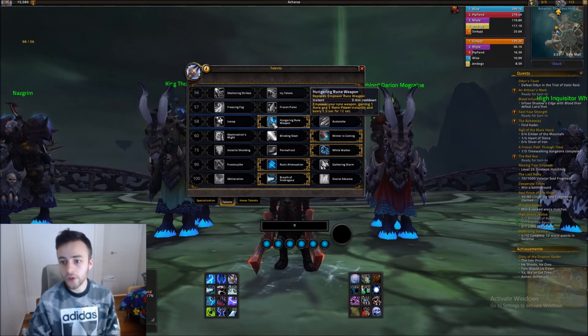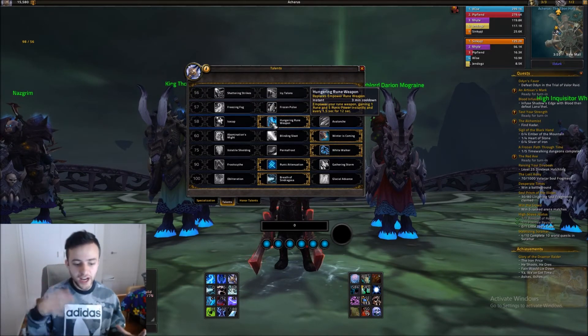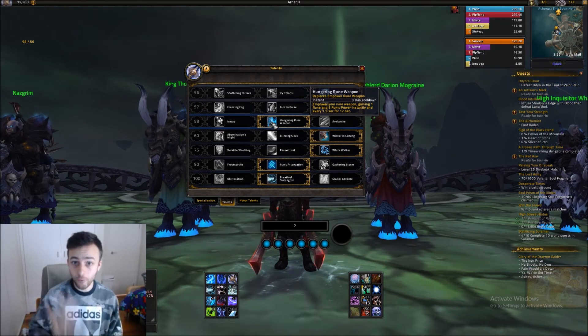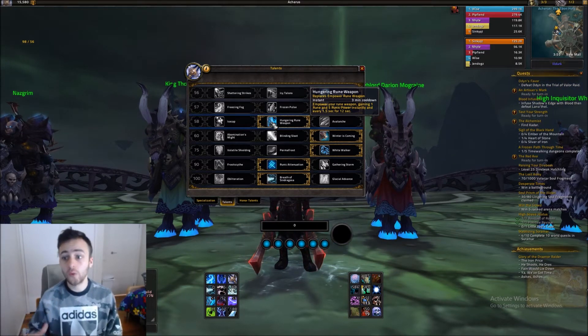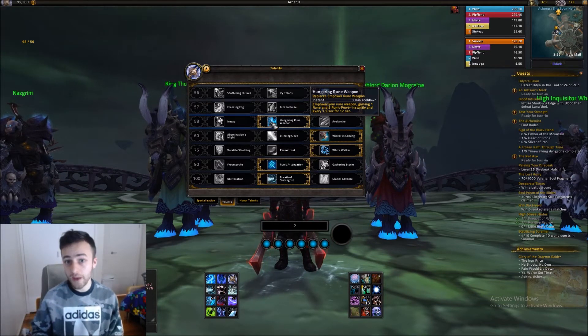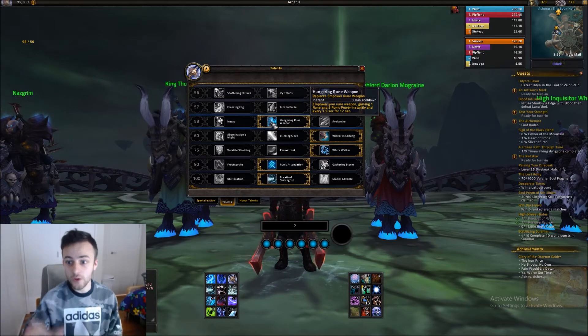In 58th, Hungry Rune Weapon. This is going to change your Empower Rune Weapon to give you 8 runes and 40 runic power over 12 seconds. So instead of getting 6 runes and 25 runic power, you're going to get 8 and 40. This is the option here.